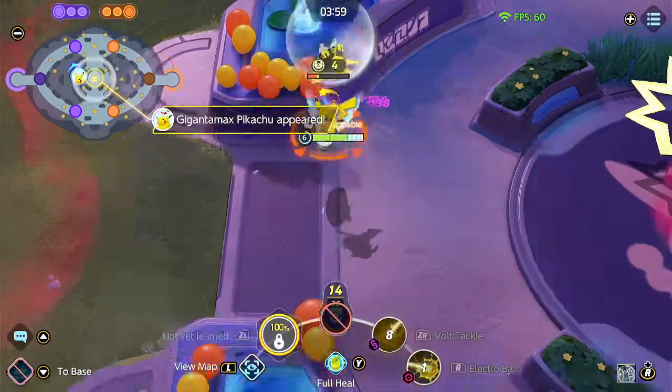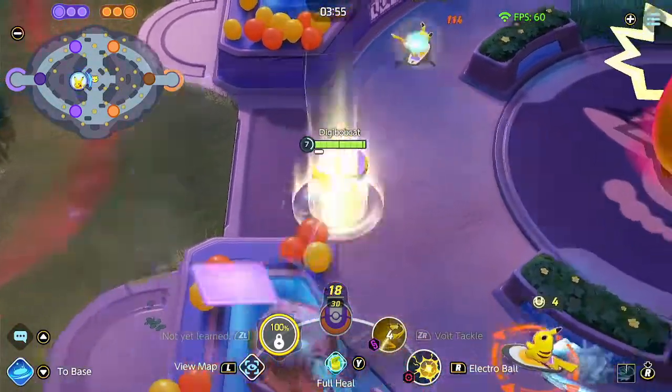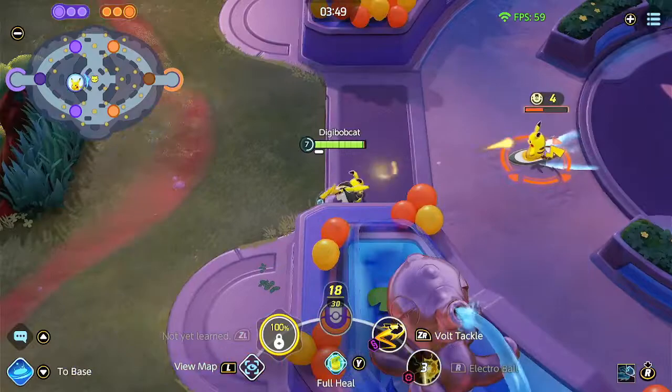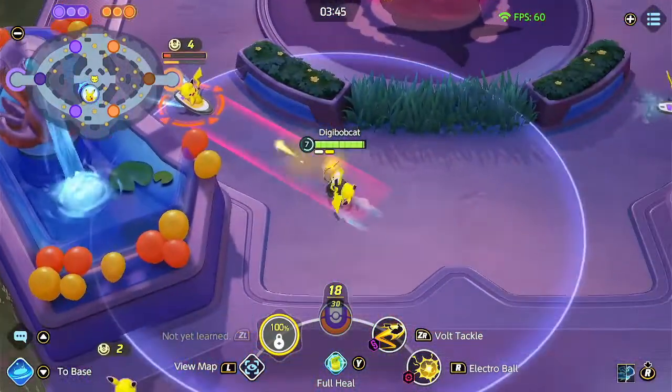The third bonus is probably my favorite and comes from this surfing Pikachu here. They spawn in the middle of the map, and they provide an incredible movement speed increase while making you immune to hindrances. It's great for running off the score, escaping from a bad fight, or making it to the team fight that much quicker.